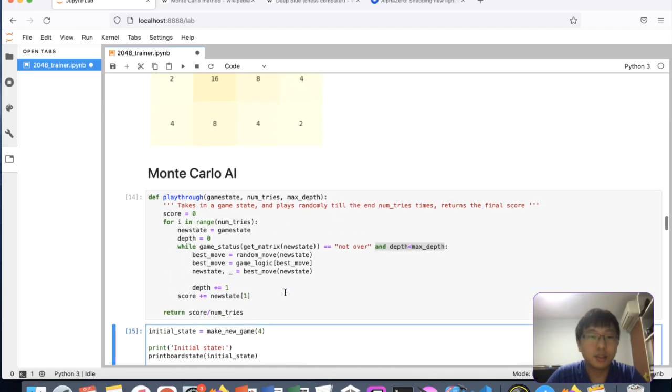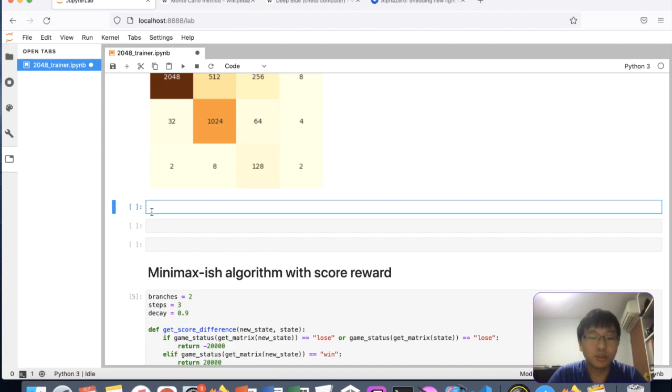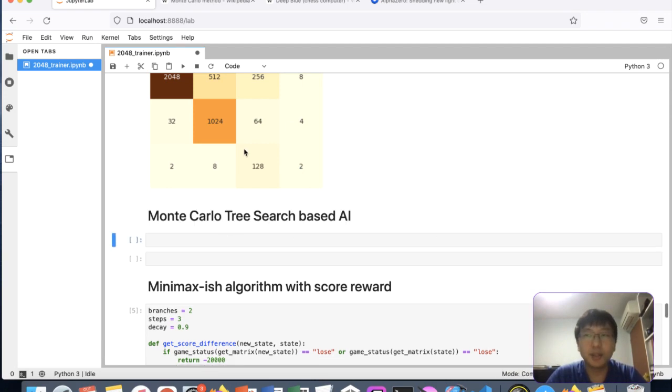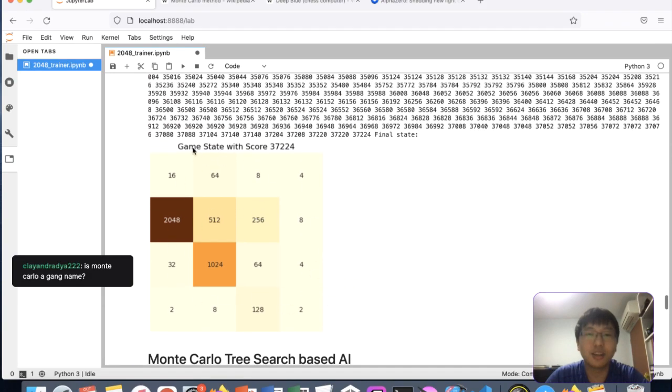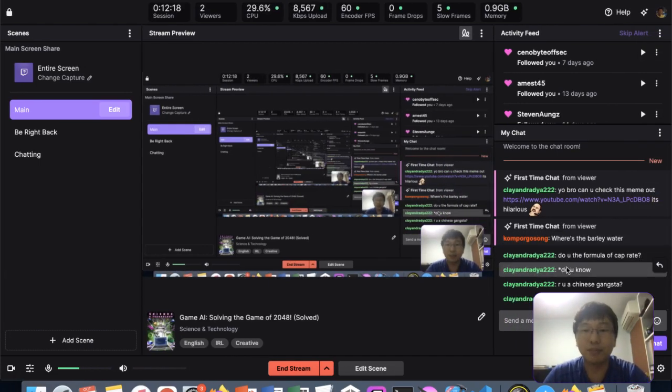The Monte Carlo AI is done. The next AI I'll probably code will be something like Monte Carlo Tree Search based. Look at this — it solved the game in less than five minutes. That's quite amazing.